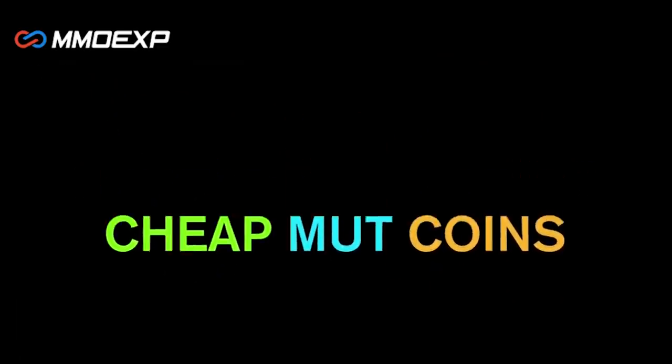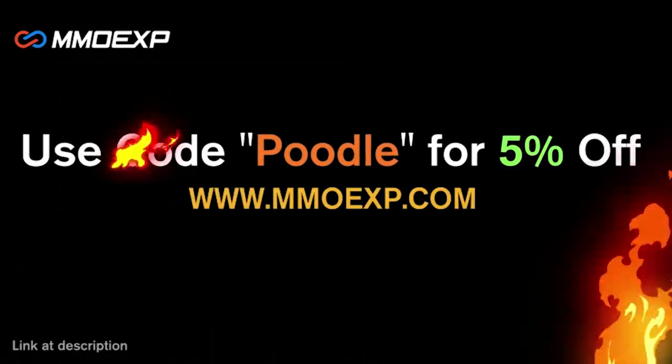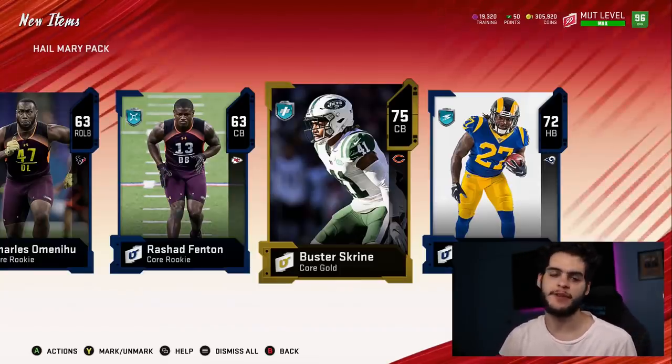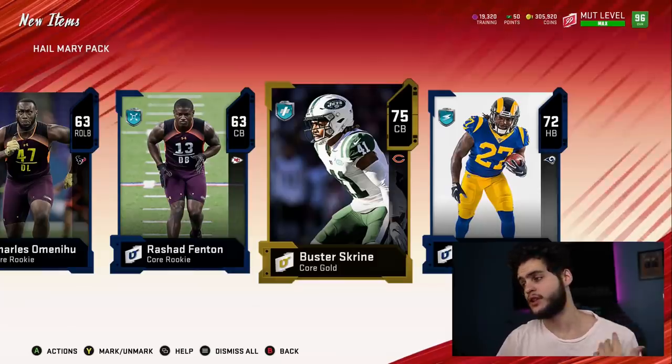If you're looking for the cheapest coins on the internet right now, make sure to check out my sponsor MMO EXP. They have the cheapest coins you can find anywhere on the internet. Just use code poodle at checkout for 5% off your order. What's going on everybody? It's poodle back with another Madden Ultimate Team video guide, and today I'm going over the best players at each position in Madden 20 that you need to be picking up right now.